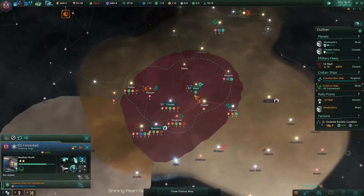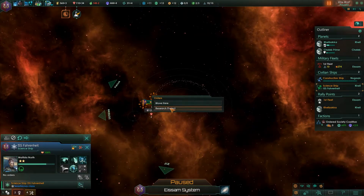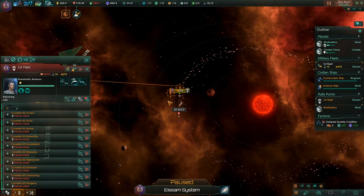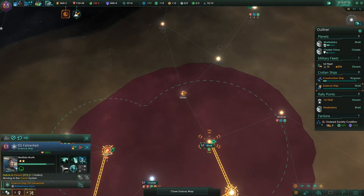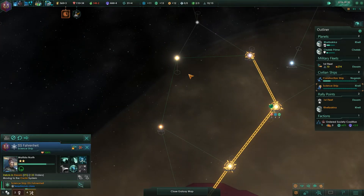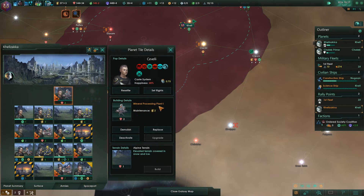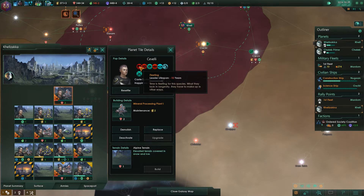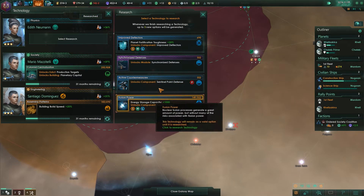Let's continue the exploration. First of course we need to scan the debris. For the fleet we need to recall — that will send the science ship to explore over here once more. It doesn't show me that there's been enemy presence around, so that couldn't have been the cause of death. I think our species is sedentary and fleeting — there we go, leader lifespan minus 10 years. But it shouldn't make that big of a difference — 10 years is not that much.